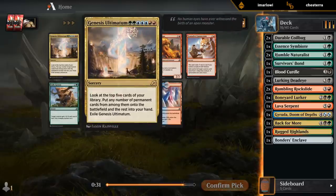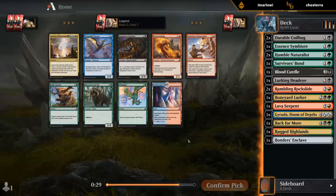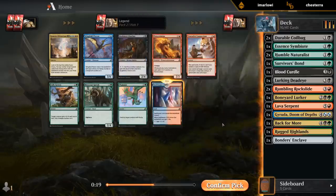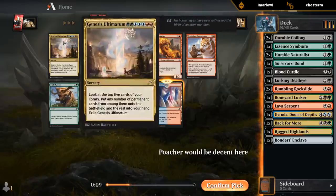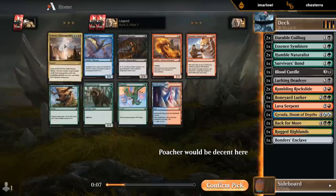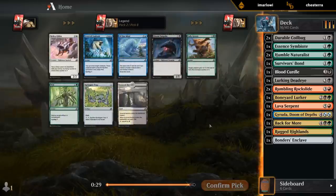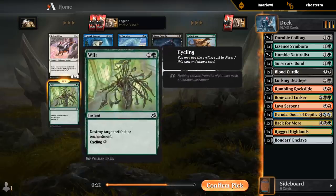This is 7 mana sadly, so we can't support it. Cliffs — Ceratops on the splash. Cliffs could maybe help with casting a Pteron if we get one later, but doesn't do a whole lot right now. Maybe I'll just take this for the collection — I don't think I have four yet. A Pteron could be a consideration if we wanted to splash blue as a decent hit with Keruga. Nothing here — Wilt I guess, I can cycle it.